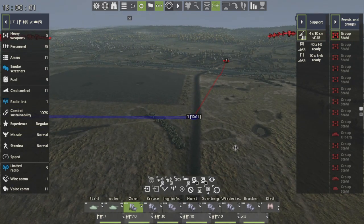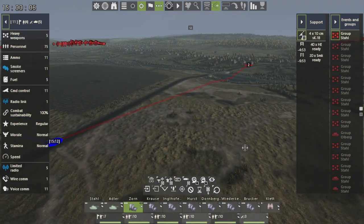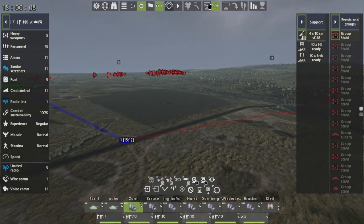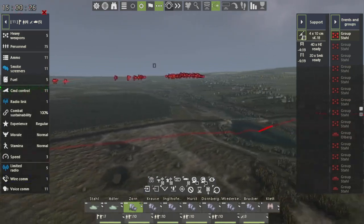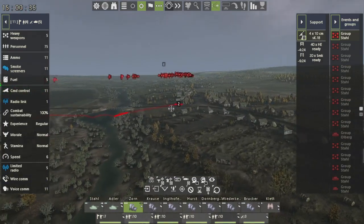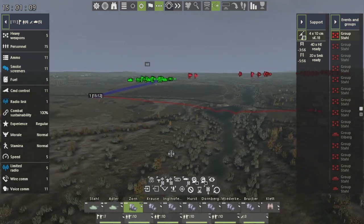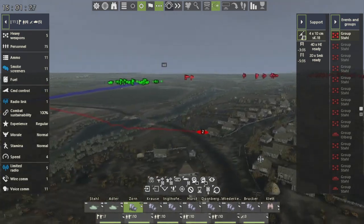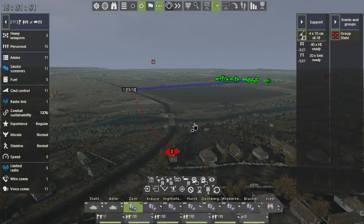Let's watch that happen — everything should work relatively seamlessly. If we right-click and speed it up, we can watch our timer in the upper left corner. Our mortars are going to fall in a few minutes. Everything is seamlessly working — all our units are moving into place and all our equipment is getting ready to fire.